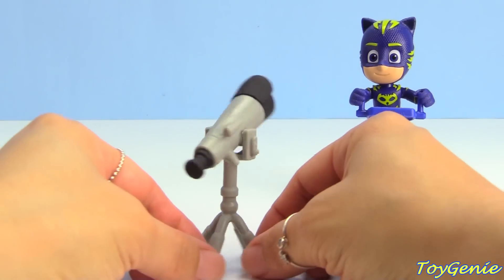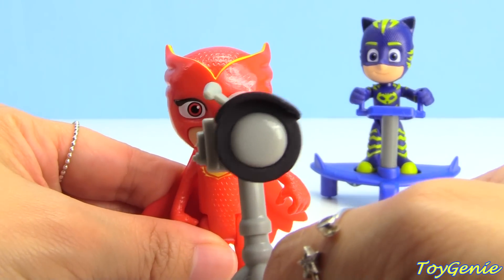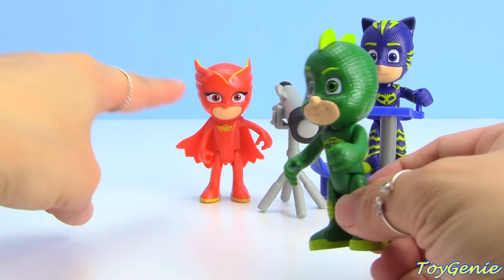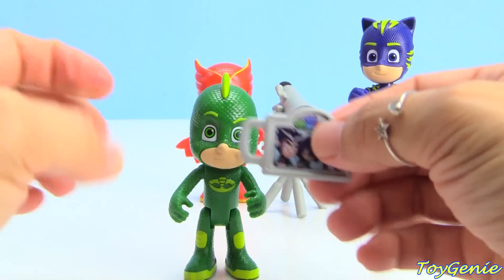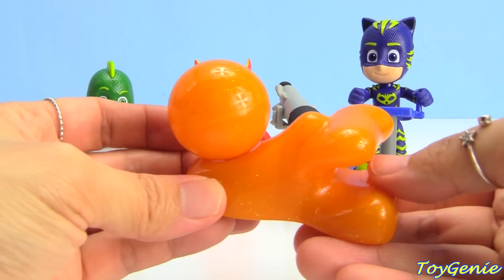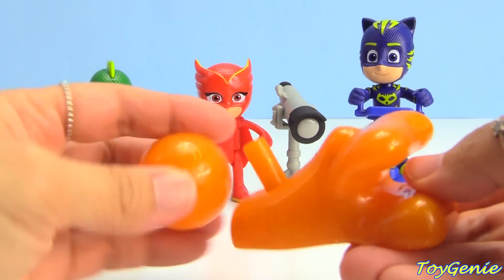There's also a telescope for Owlette — it can move up and down. And here's Owlette. I think Owlette sees you! Here's Gekko. All three of the PJ Masks have these different yellowish-green colors on them. Gekko comes with a tablet that's showing the Wolfie kids, our new villains in town. Here's an orange sticky splat launcher — there's a little button right here. The little ball hops right off. Super fun.